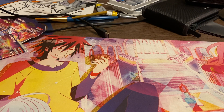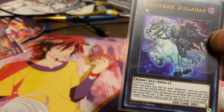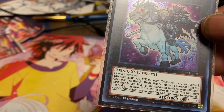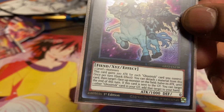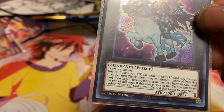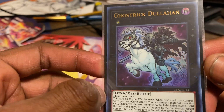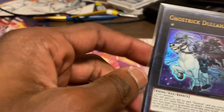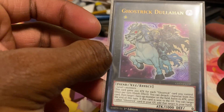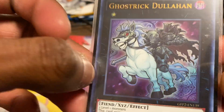Next up, running one Ghost Trick Dualhoon. Its second effect is once per turn as a quick effect you can detach one material from this card to have one face-up monster on the field gain attack until the end of the turn — basically a free attack boost that helps beat over bigger monsters in case you can't access your bigger Drytrons. It's a cool card and I also just didn't have another 15th slot to fill, so I put it in because it looks really goofy. I like Ghost Trick cards in general.